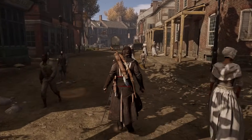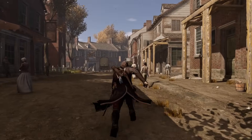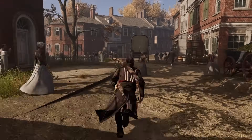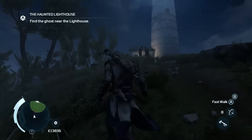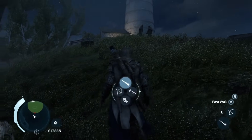Moving on to Assassin's Creed 3 — I'll be completely honest, there aren't really that many historical landmarks that interest me. The first historical landmark would be the Boston Light. At first glance it just seems to be an ordinary lighthouse, but it's actually the very first lighthouse that was ever built in the United States. The Boston Light was constructed to guide ships into Boston Harbour at night.